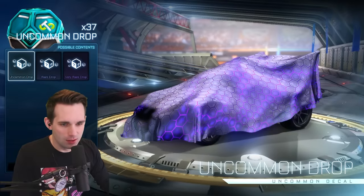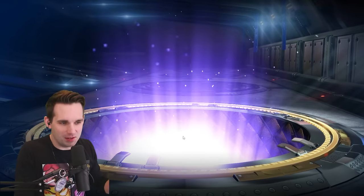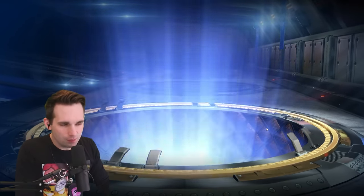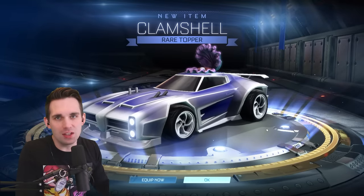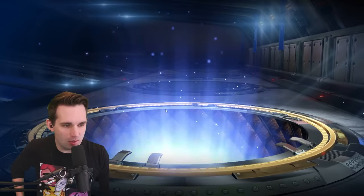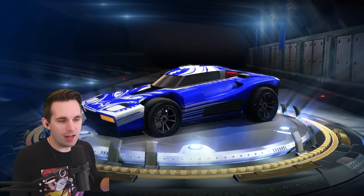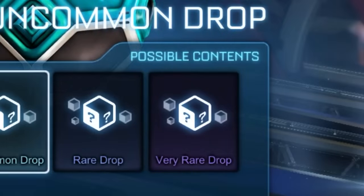Starting with the uncommons. We're probably gonna skip most of the uncommons, but I'll open up like ten of these things. The uncommons historically have the worst items you can get. I forgot to change off his car design — hold on one second. Alright, we got the stock tan equipped. So as I was saying, the uncommon drops — not a lot of great items you can get out of here.